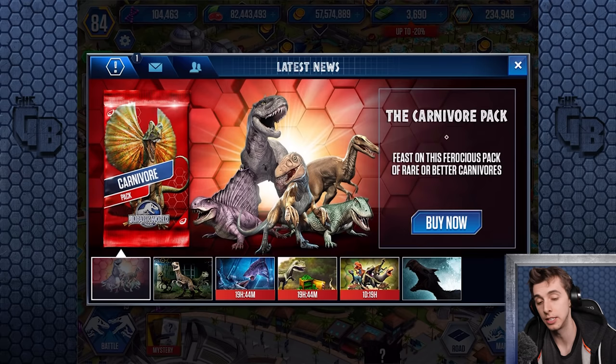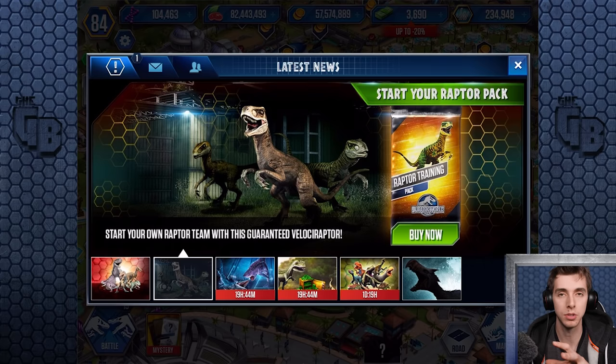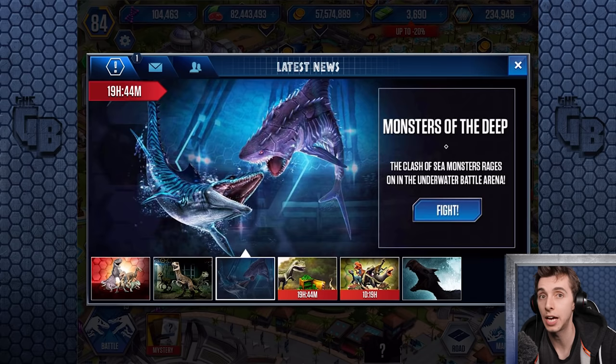If you haven't already, go to the link in the description below and open the game. There should be a link in there, and whatever device you use to play this game, use that device and click on it, and you'll get free bucks, VIP points, and maybe DNA.